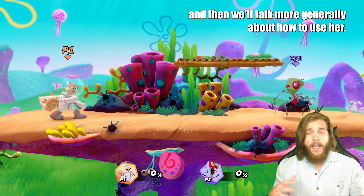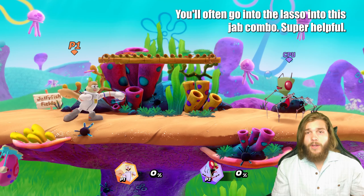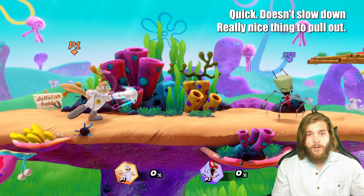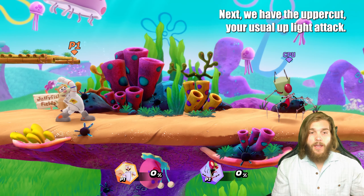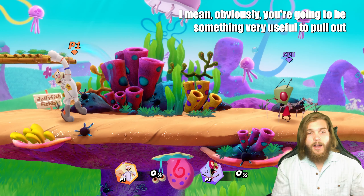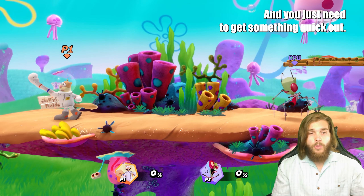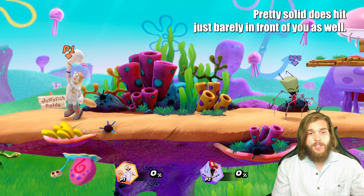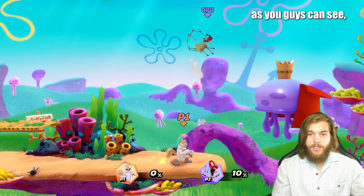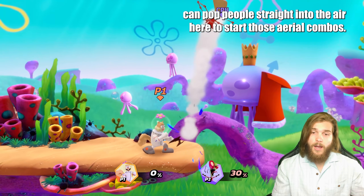Starting out we have her jab combo — definitely a solid thing. You'll often go into the lasso and then into this jab combo. Super helpful, quick, doesn't slow down — really nice thing to pull out. Next we have the uppercut, your usual up light attack. Obviously going to be very useful if they're above you on the platform and you need something quick. It's pretty solid, hits just barely in front of you as well, and can pop people straight into the air — handy to start aerial combos.